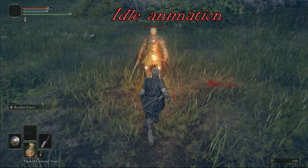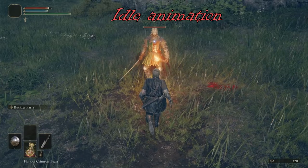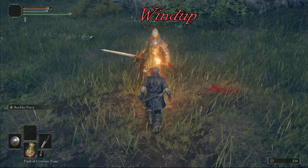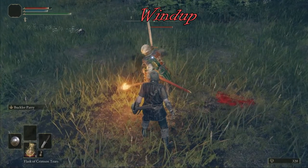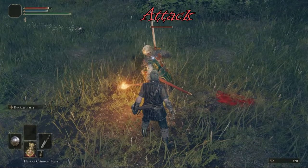Now let's slow down that clip even more and take it step by step. Starting off, the enemy and I are both in our idle animations — nothing is happening. The enemy has now entered the windup or startup of their attack. At this point, the enemy has changed to their attack animation. This is approximately where you would want to pull the trigger. By watching an enemy's hand, one can more easily tell when they have entered their attack animation.